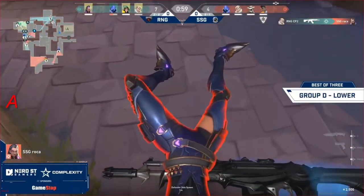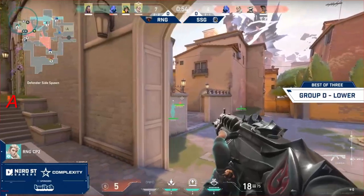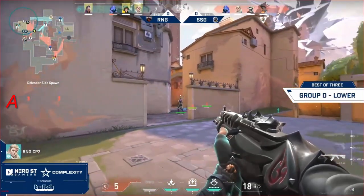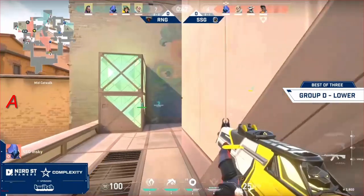CP2 picks off Roka as we see that mid-aggression coming in. But look at the damage dealt — two players on Renegades are both low. CP2 is on 5 HP, and their Omen is down to about 50 health.